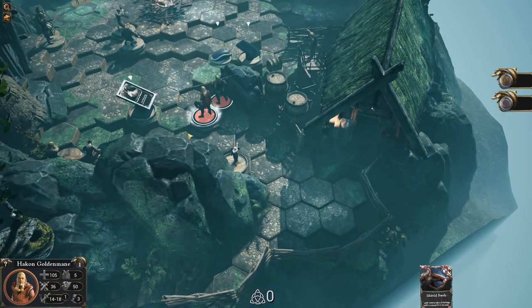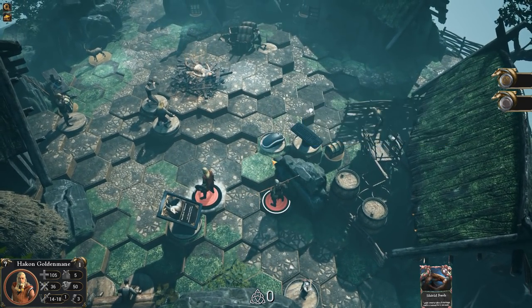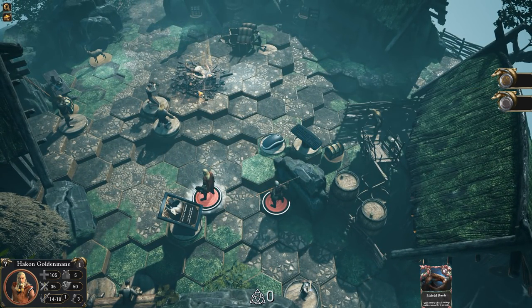We can see objective cards which tell us what we need to be doing. Mouse controls, keyboard controls — thanks, game. Let's go up here and grab my dad, I guess. Let's go over here. Do I need to grab him first? Drag a torch. So come over here. Get yourself a torch.